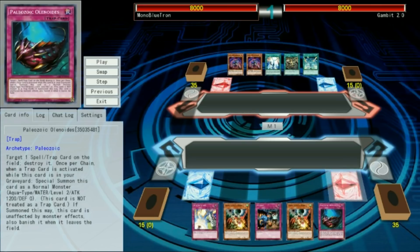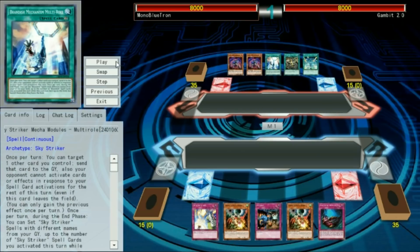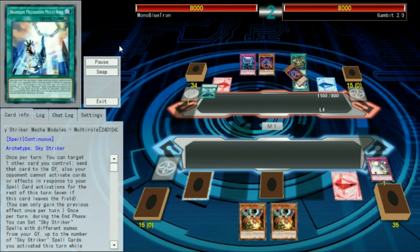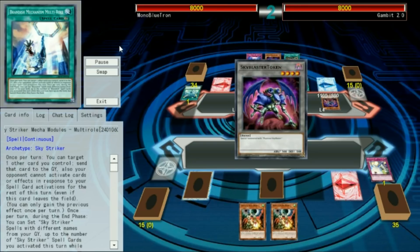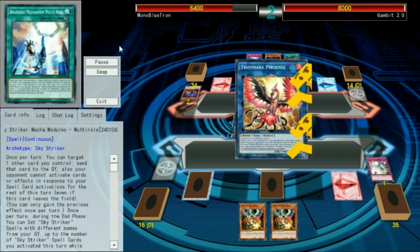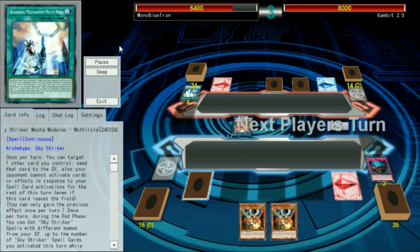It's time for a best-of-three versus Sky Striker. We've opened interestingly — I don't like to see two copies of Droll and Lock Bird alongside a Mistake in the same opener, but I'm happy to see at least one of them since this card is so good against Sky Striker. Our opponent has an interesting grip as well; it makes Nightmares particularly easy but really relies on this Multi-Roll staying on the field — which, spoiler, it will not. We set three cards and pass. They start by activating Multi-Roll, then Jamming Wave our center card, which is of course the Solemn Strike, preventing the Sky Striker Token from activating its effect. We take a whole bunch of damage, then they go into a Nightmare Phoenix, target my set card — and boy, they hit the Olionades. So we get to chain it to the Multi-Roll; they set two and pass it back.